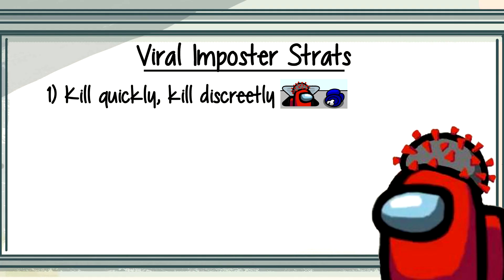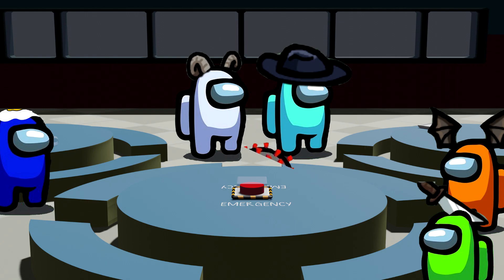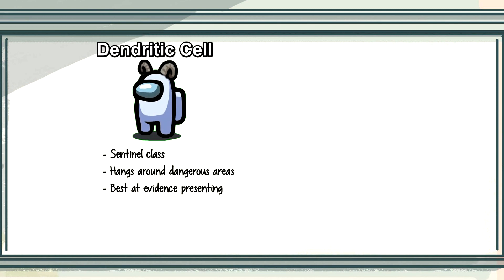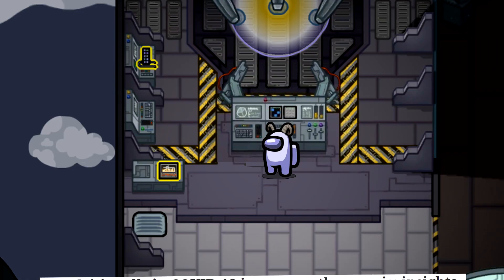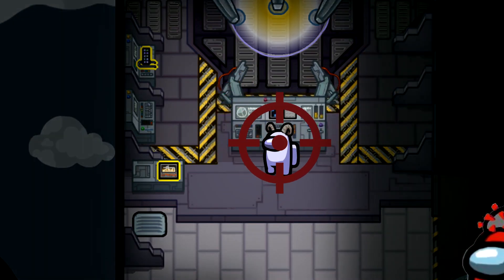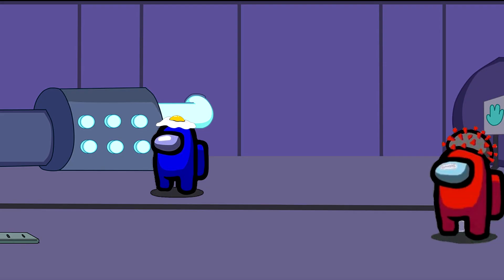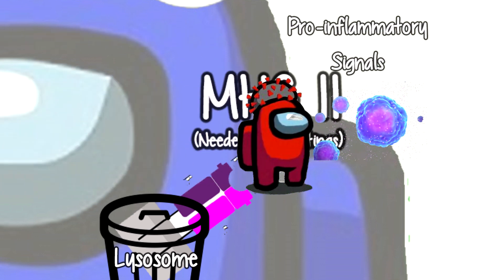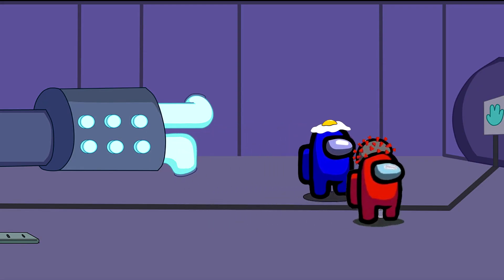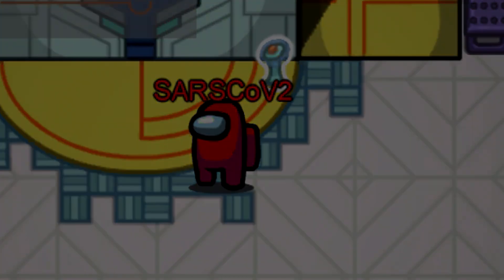Which brings us to strategy number two: neutralize detectives first. When it comes to finding bodies and presenting evidence, your most important detectives are your dendritic cells and macrophages. Of course, SARS-CoV-2 targets them both. Based on pretty recent data, dendritic cells seem to just get locked on and killed directly, which is the most straightforward approach. But the COVID solution for macrophages is much more subtle — coronavirus first distracts them from being useful at meetings, while tricking them into releasing panic signals that confuse other crew, and maybe even using them as chaperones to other organs, before killing them.